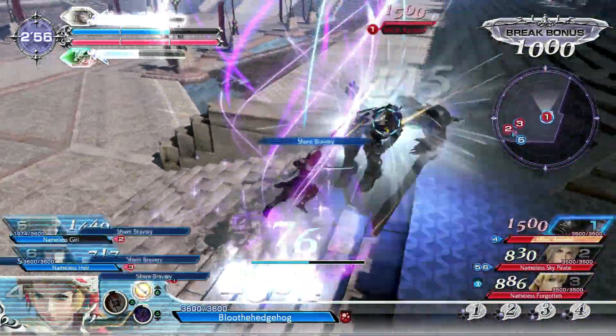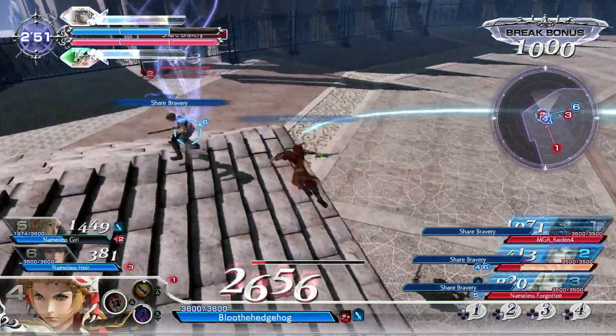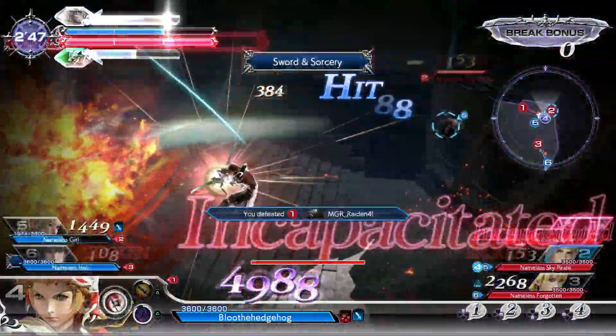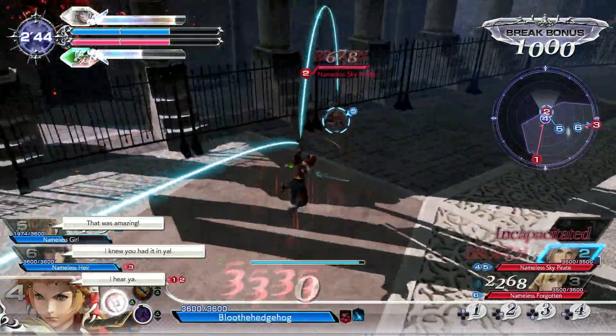To start off this series, I thought about the one thing that all characters share in common: the dash gauge, and how vital it is to success and victory. It's basically the next thing you should learn how to use properly, after HP and bravery attacks, and in general after learning the basics in the tutorial.